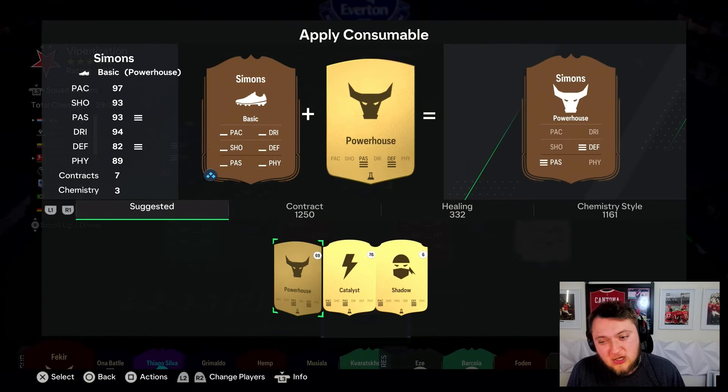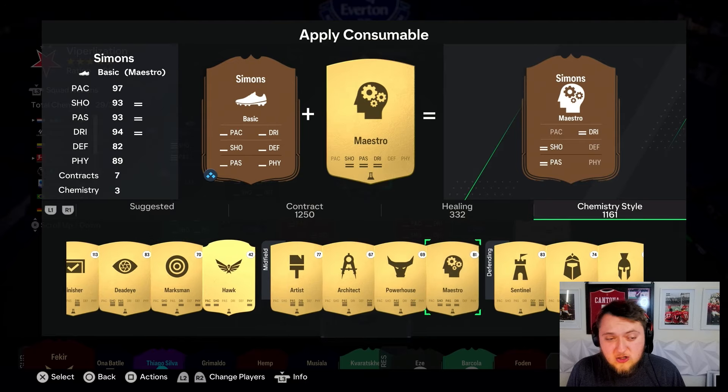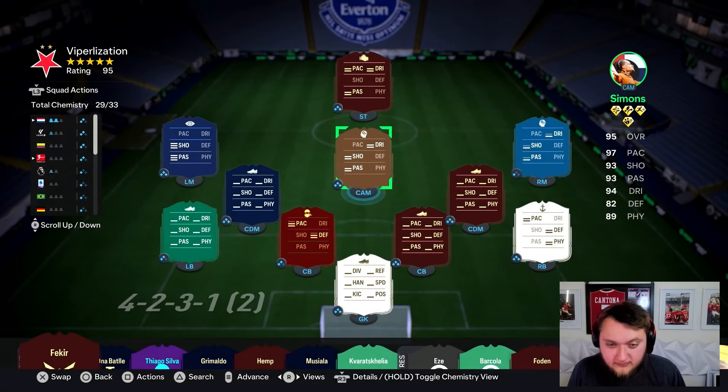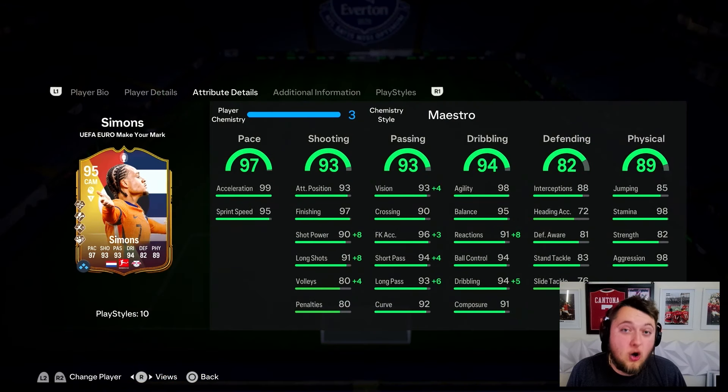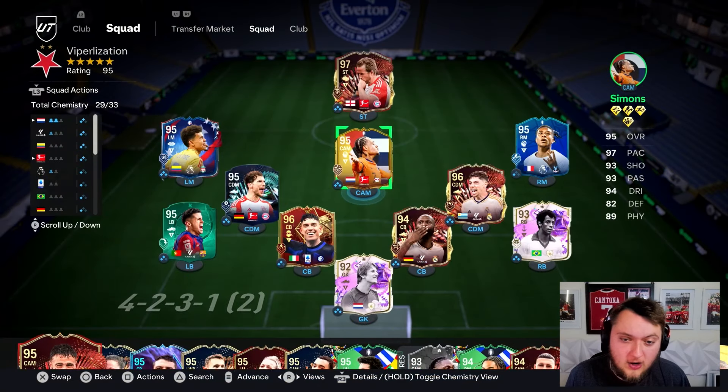The chem soul is relatively easy for this card. The reactions are an issue on him, so I'm actually going to go for a Maestro. With the Maestro applied: 99 reactions, 99 dribbling, maxed out free kick accuracy, 97 vision, 98 short pass, 99 long pass, 98 shot power, and 99 long shots. You'll also notice the team of the season had Long Ball Pass Plus - this card doesn't even have Long Ball as sealable, which is a little bit annoying.